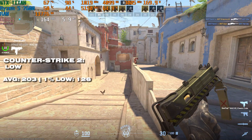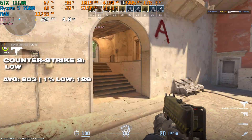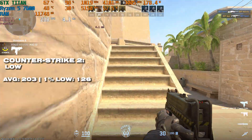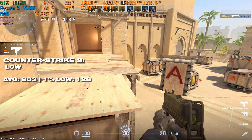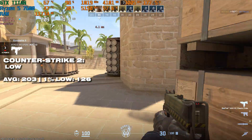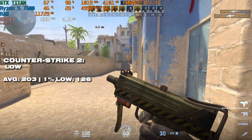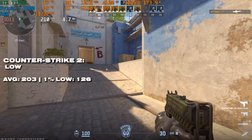We're back on the up with Counter-Strike 2. Admittedly it's a CPU-demanding game, but the GTX Titan was still putting in some pretty decent performance — just over 200 FPS on average with a 1% low of 126. I think I could competitively game on this setup. Yes, the 7600 is definitely pulling its weight here, but the Titan is also up to the job.